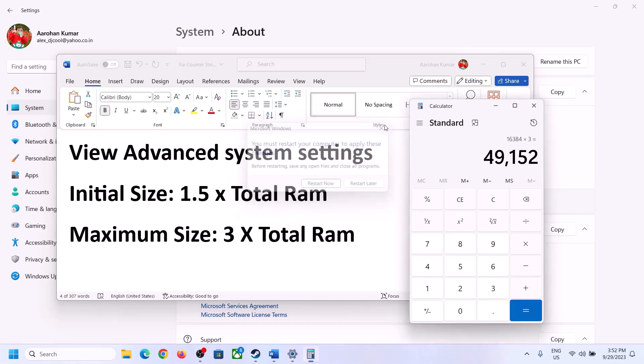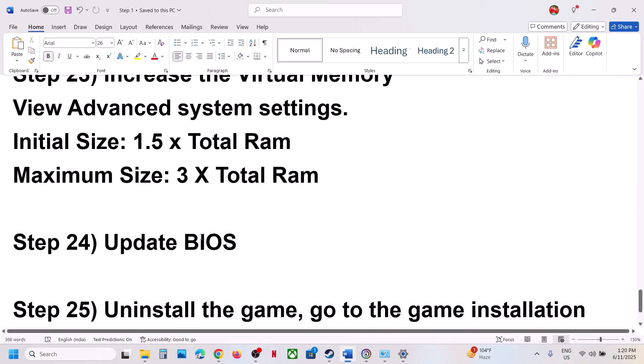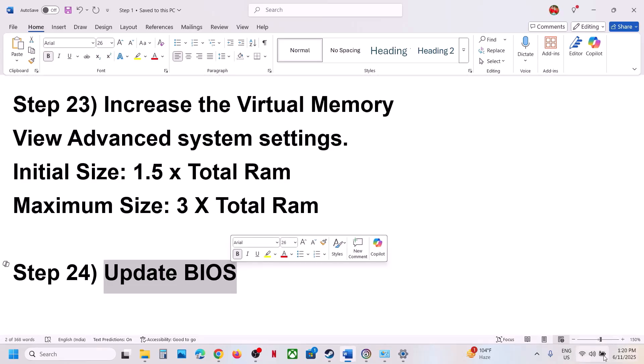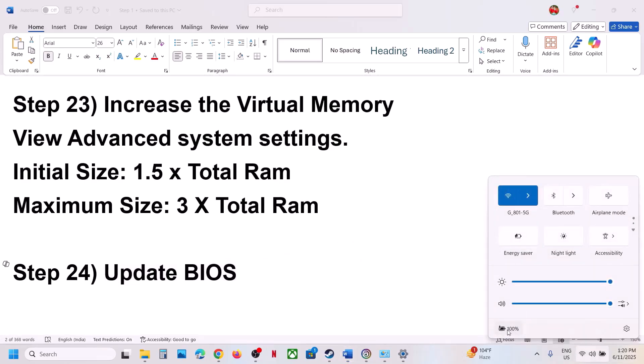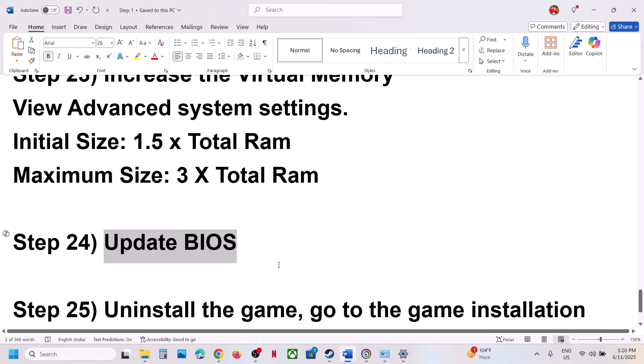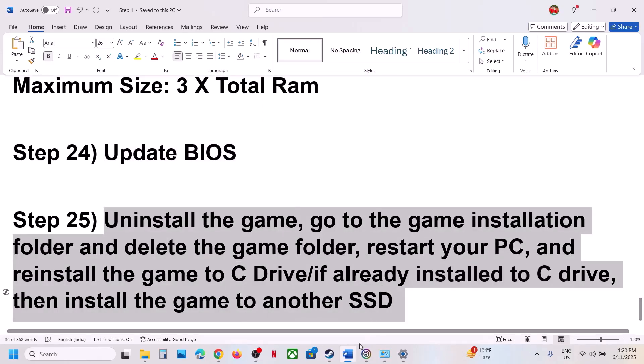The next step is to update the BIOS. Go to your system manufacturer's website, select your model number, and update the BIOS. For laptops, make sure the battery is above 10% and the AC adapter is connected when updating the BIOS. During the BIOS update your system will restart — do not unplug the power cable when your computer is restarting. Then log into the computer and launch the game.